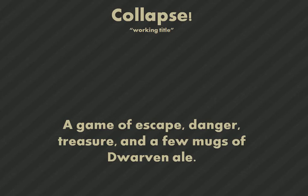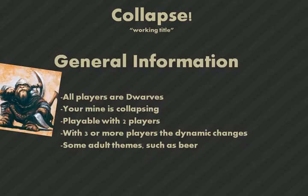Hi everybody, this is my first post for our analog board game project. After doing the mind map and brainstorming, I eventually came up with the idea I'm going to present to you today. It's called Collapse. It's a game of escape, danger, treasure, and a few mugs of dwarven ale. All the players are dwarves, and your mine is collapsing.